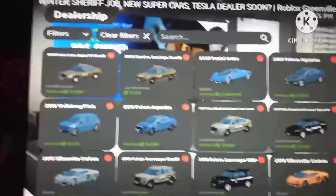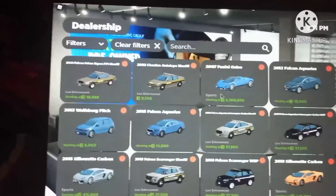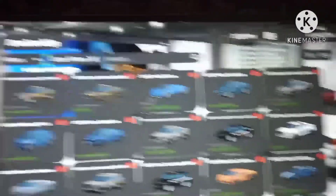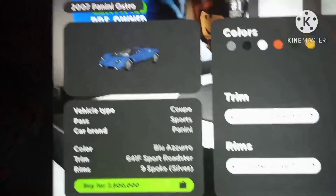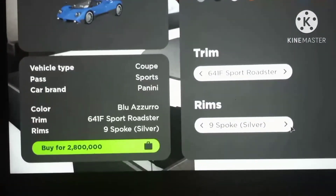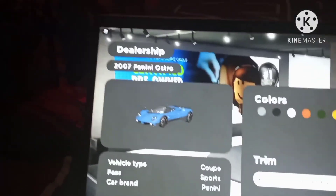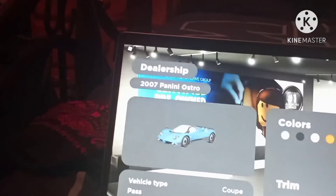Pagani Zonda - this is now shown as the most expensive vehicle listing in the dealership, although the $5 million Roadster trim is still more expensive. Big thank you to a fan known as Honda CRV guy for letting me use his Pagani Zonda Roadster for this video. The top speed is 240 miles per hour. There are a couple different trims: the 641F Sport Coupe for $2.3 million and the 641F Sport Roadster for $2.8 million. The rims include the 9-spoke silver, 9-spoke dual silver, 9-spoke red, 9-spoke blue, 9-spoke dual blue, 9-spoke gold, 9-spoke black, 9-spoke dual red, and finally the 9-spoke dual gold wheels. This car definitely has a ton of wheel options.